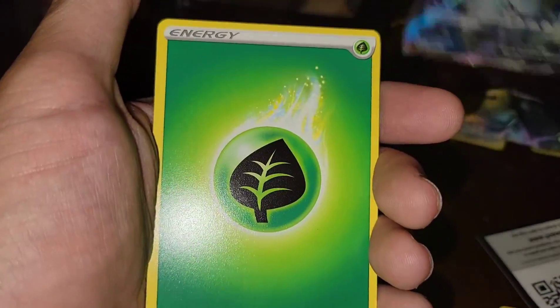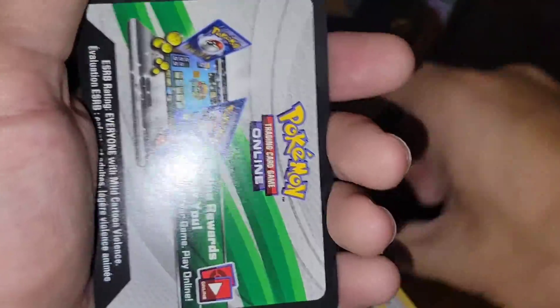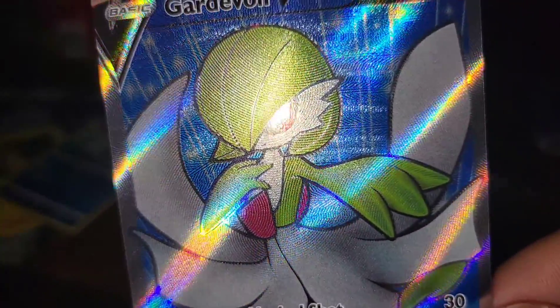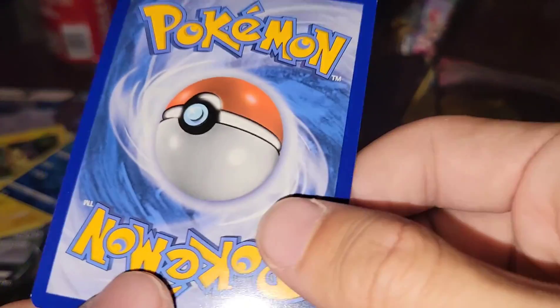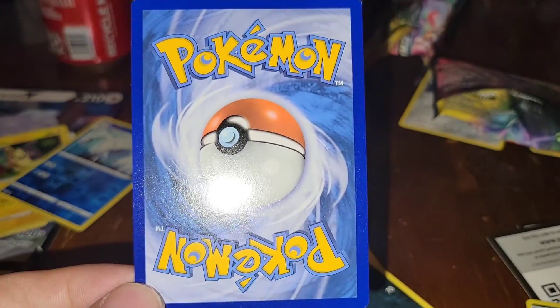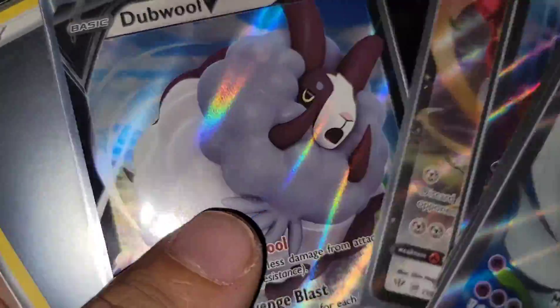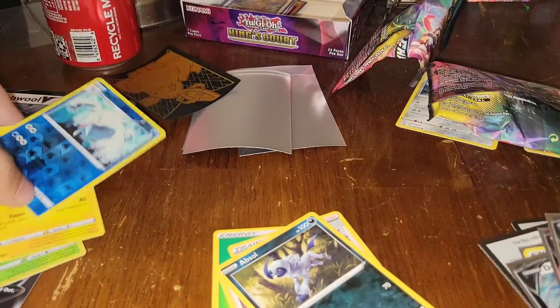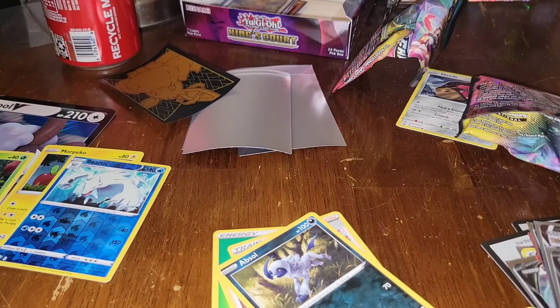Pikachu, we're gonna make black holes with Gardevoir. Leaf energy, Kabu, bead — whatever, guys, check out the designs on this, full art, the pattern. That Champion's Path box was fire! Look at the centering on that — that's a 10 baby, are you kidding me? We hit this many hits, look at this, plus these, plus all these — all the promos and stuff, plus the regular holos.